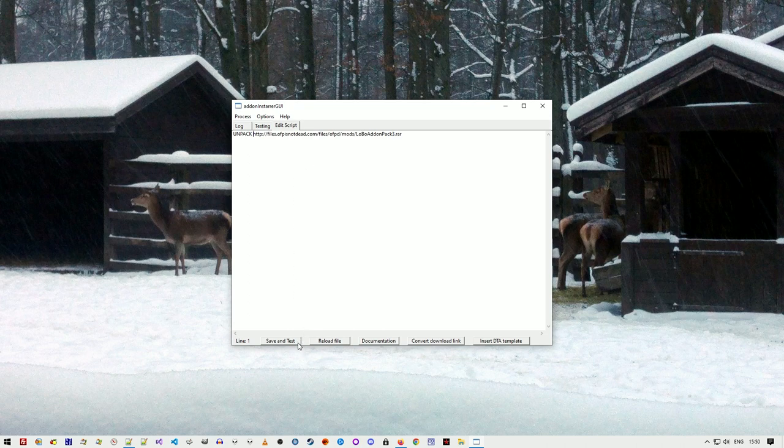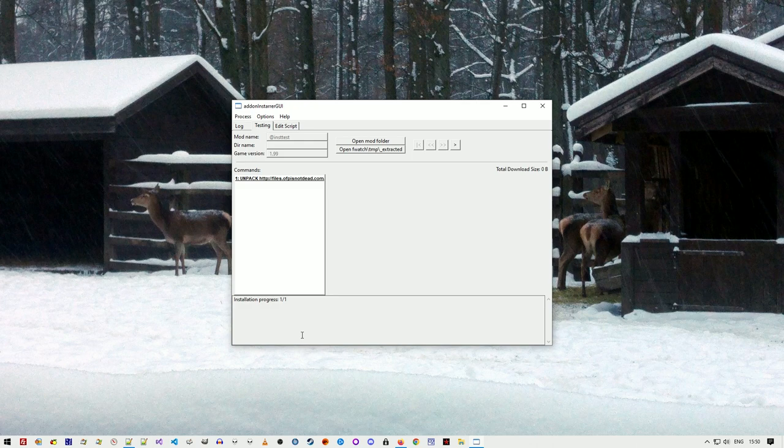Then I press save and test. This takes me to the testing controls. The first thing I need to do is change the name of my mod — so let's name it Lobo. Then I press the play button. I already have this file downloaded to save time, so it's just going to unpack it.